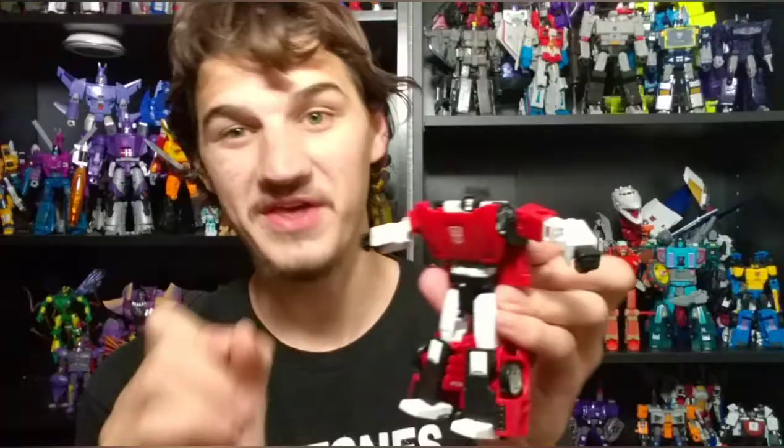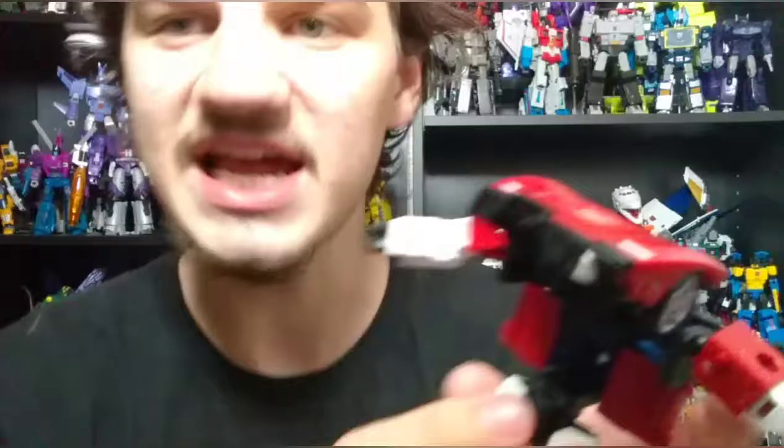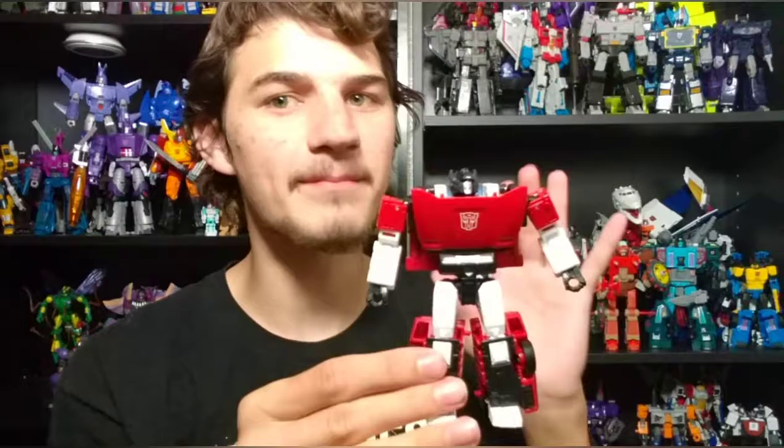Also, this torso piece right here refused to lock in before I used some super glue to thicken up the tab. This piece would just pop off way too easily — it wouldn't even go in place. I took some super glue and thickened up the inside of that socket, and that allows it to peg in now, which is great. But before, this piece didn't even tab in — you could hold it and it would just fall right down. So if you get this figure, make sure you're prepared to do some super glue fixes before it can reach its maximum potential. Once you've done that, I think you more or less have a Micro Masterpiece Sideswipe here.